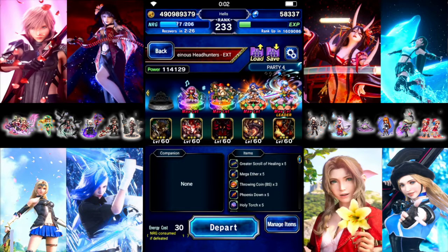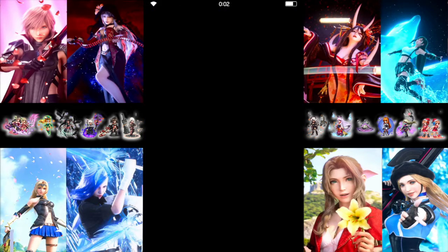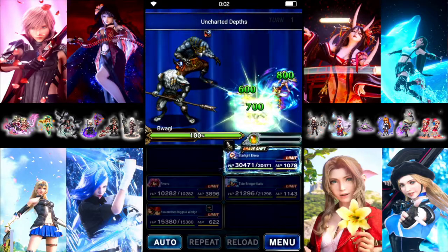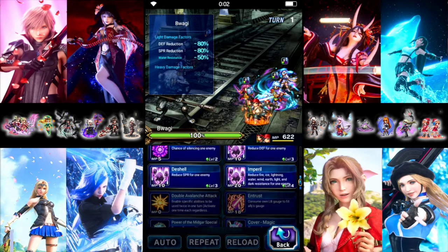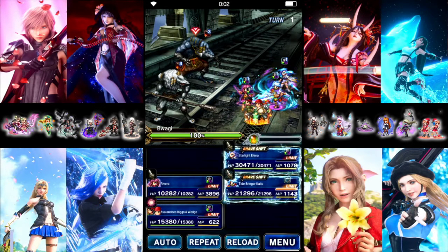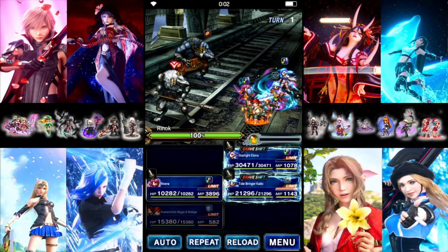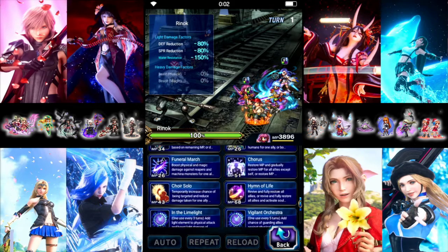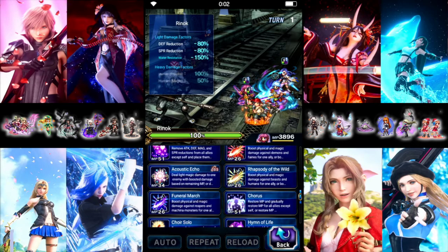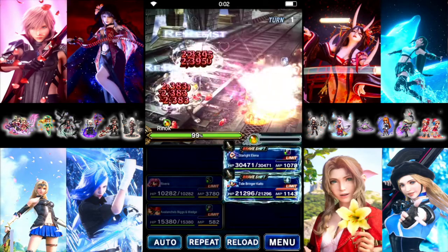All right, let's jump in and see if this works out. Bigs and Wedge go first — we're going to dual cast and double cast imperil on both of them. Rivera goes next with Reverberation, and then Rhapsody of the Wild on Elena and Kaito, giving 125 killers to both of them.